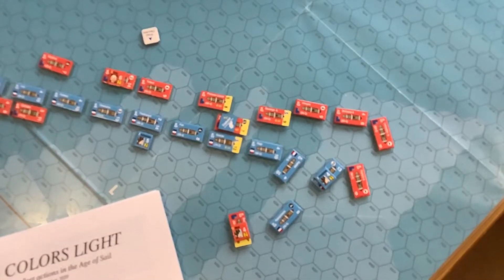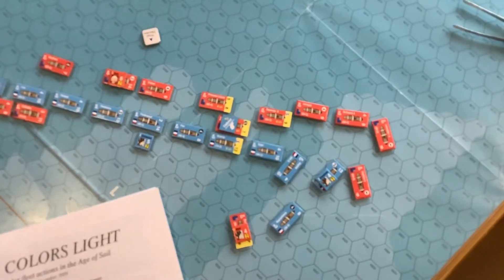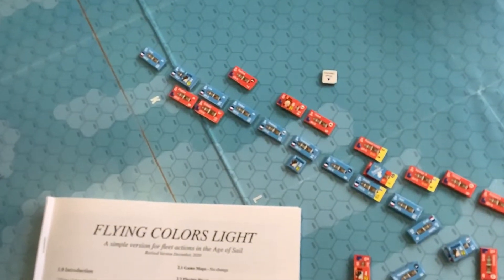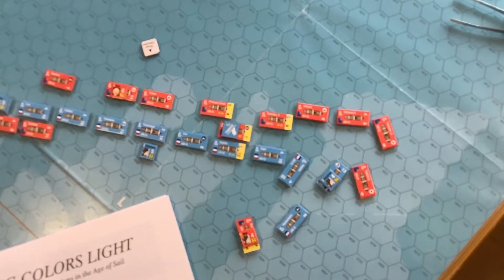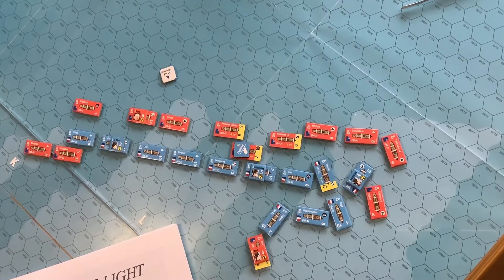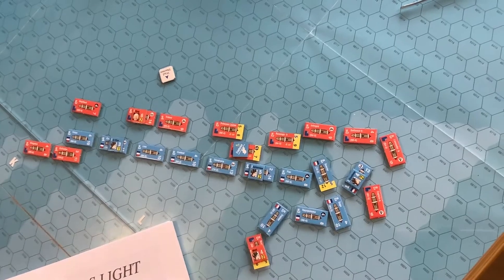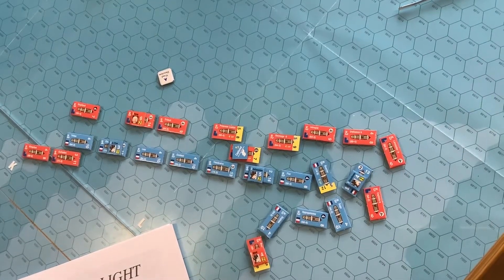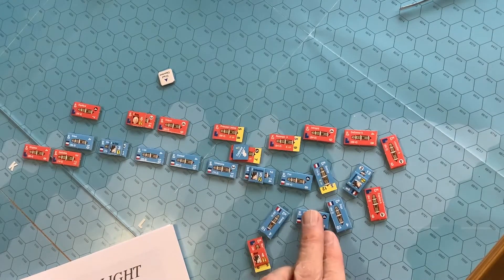This is after the British have moved. I'm trying to box in these two French ships — they're trying to keep their line maintained. The ships at the rear have gone full speed, running along the French line. It's a bit of an odd situation. The French have yet to move. These two British vessels are going to be able to gang up on the Redoubtable. So it should be another very heavy turn of firing.